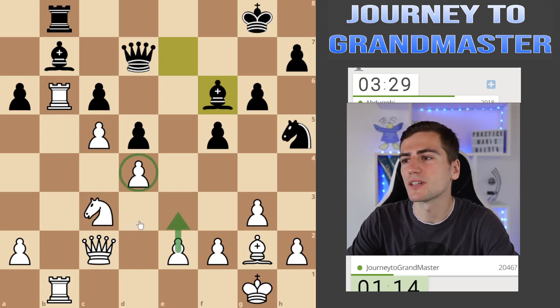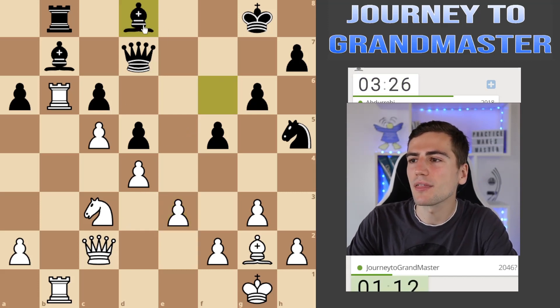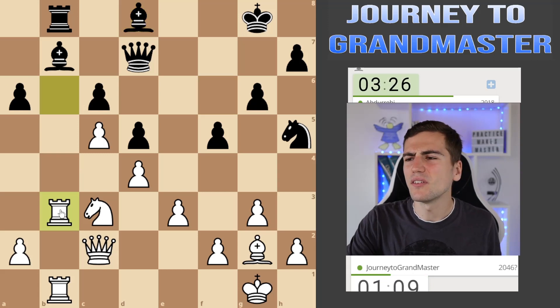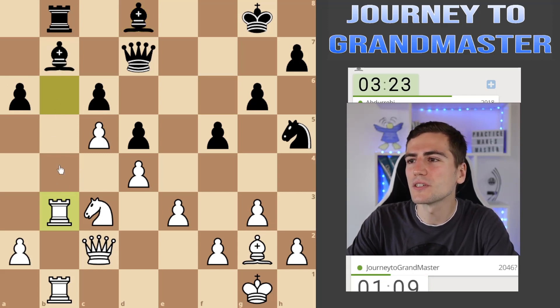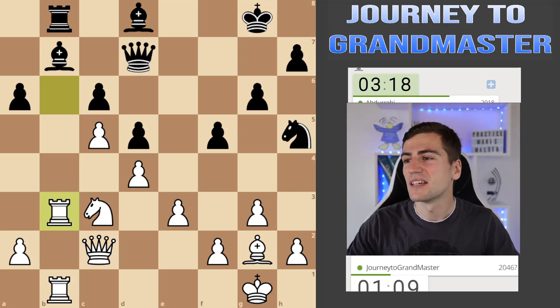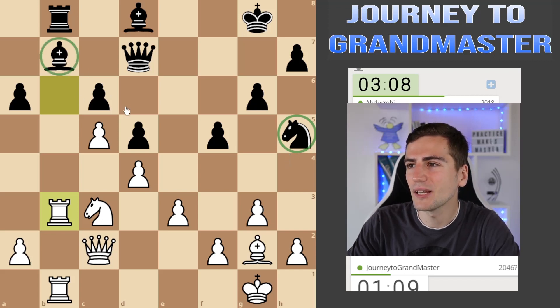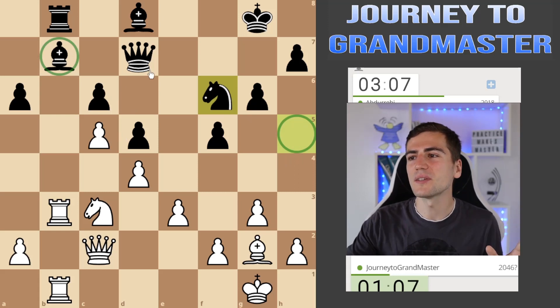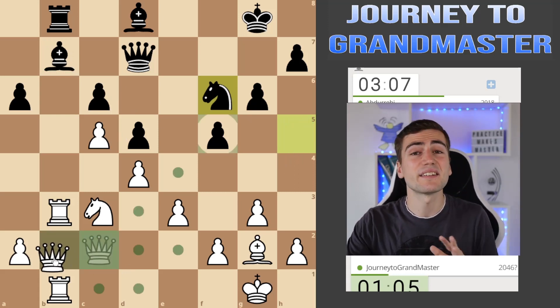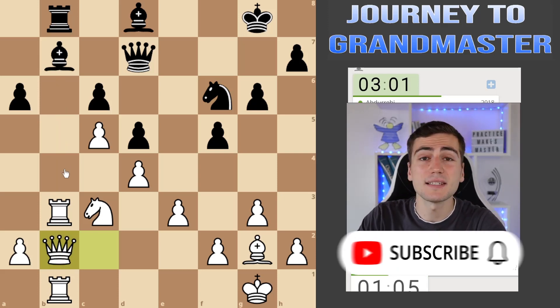Maybe even queen e3, just to make sure that pawn is protected. From an aesthetical point of view that would be the best thing — just to say: you have no way to improve your position, no way to deal with all the threats, so I'm going to slowly improve my position and destroy you. That is the most beautiful thing in chess. This knight on h5 is so useless there, and the bishop on b7 is no better — all of Black's pieces are extremely passive, and that is why he's losing.